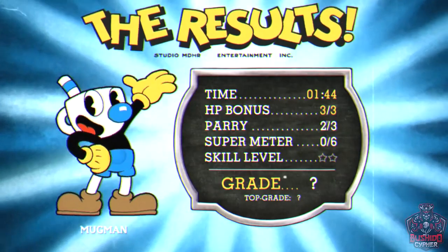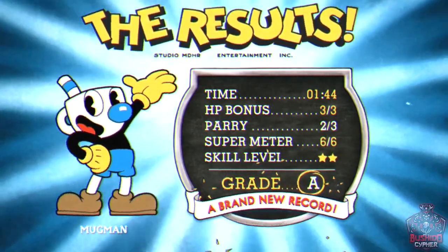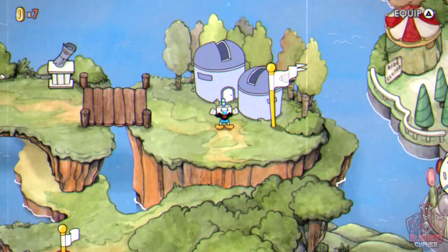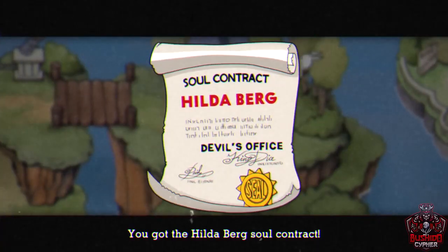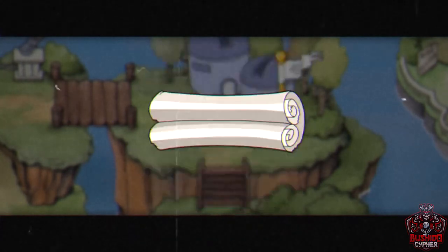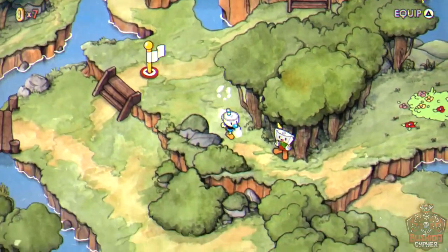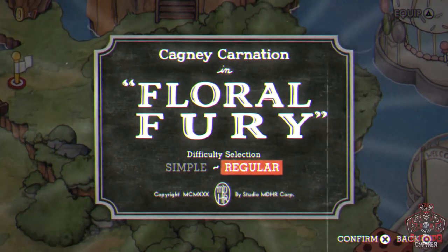Hilda Berg's A-minus rank is fairly easy to get. As long as you get most of the stats — time, supers, parries — you'll earn the A rank. Just do everything you can during the fight while surviving.